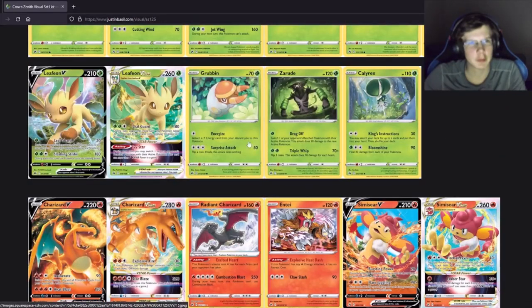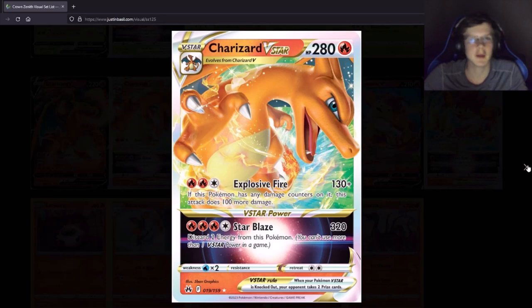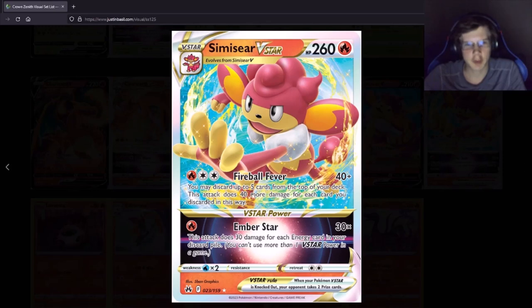We got Grubbin and then its evolutions, and then we got Charizard — these are reprints. Radiant Charizard, another reprint — that's a shiny one, that's pretty cool. It was really expensive so people are glad there's going to be a reprint because the price will definitely go down. We got Incineroar with a Vstar that discards five cards and does 40 more damage for each card discarded, so you could do like 240 damage.